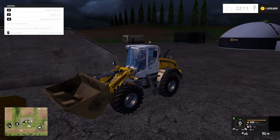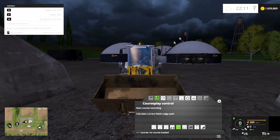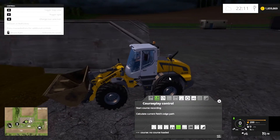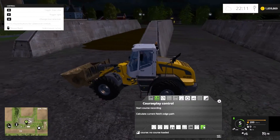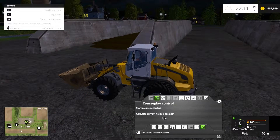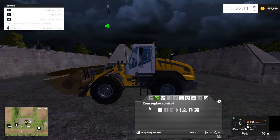We'll start off by selecting your loading shovel. This also works with a tractor and loader or a telehandler — it works with any of them. The only problem with the tractor and loader is it might not be able to lift high enough to get into your biodigester or auger. So bring up CoursePlay, go to fill and empty shovel, and I generally just back around the corner before starting. Then we start course recording.